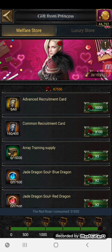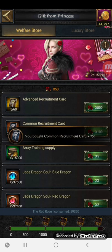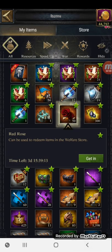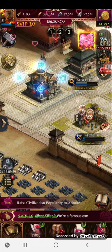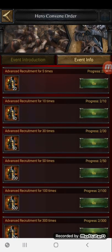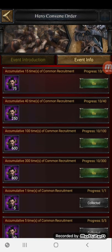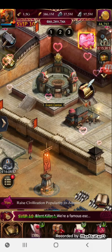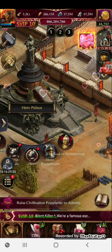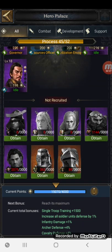With the roses you earn, you can buy recruitment bronze cards. As you can see here, I've already bought 160 recruitment bronze cards, and I'm going to go ahead and purchase another 75. This event is on for another three days, and because the hero convene order is also going on, by spending recruitment cards I will gain extra shards for my hero.